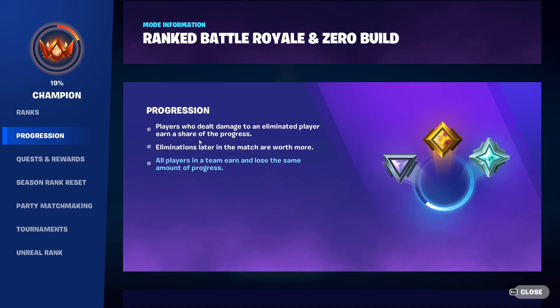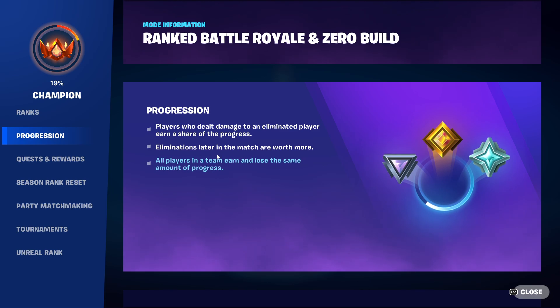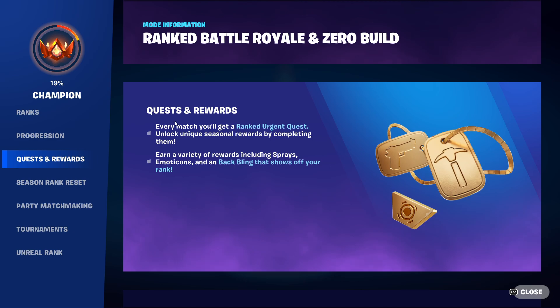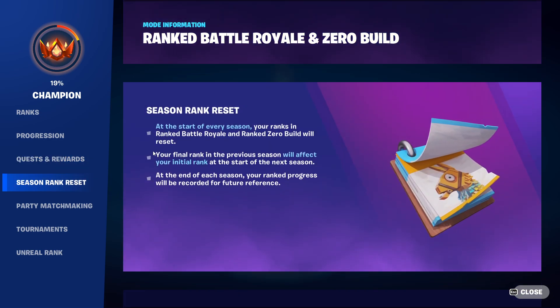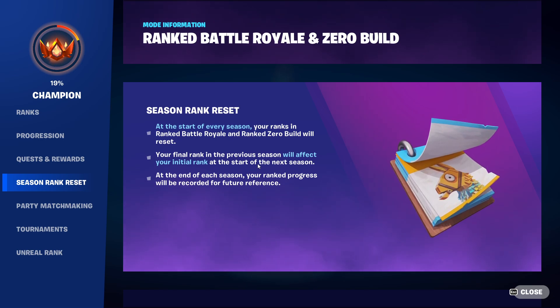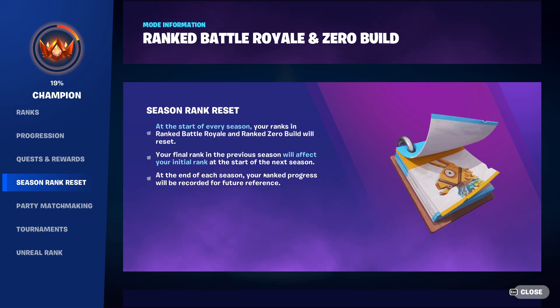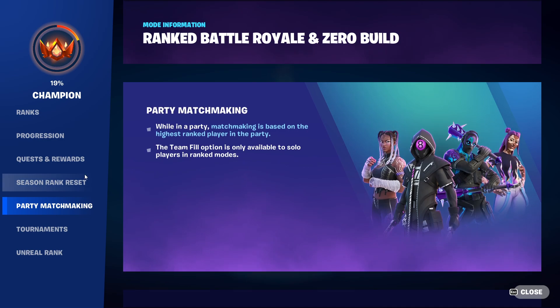Players who dealt damage to an eliminated player earn a share of the progress. Eliminations later in the match are worth more. All players in the team earn and lose the same amount of progress. Eliminations later in the game are much more important than early on. At the start of every season, your ranks in ranked Battle Royale and ranked zero-build mode will reset. Your final rank in the previous season will affect your initial rank at the start of the next season.